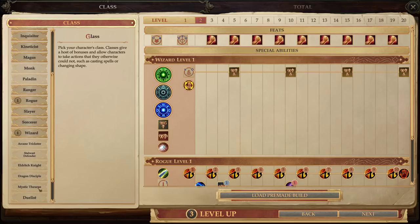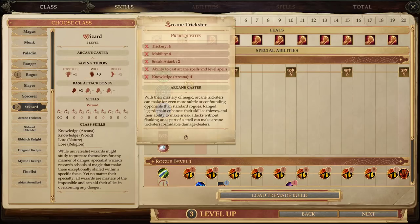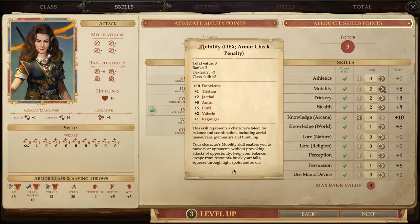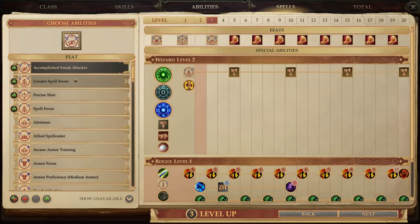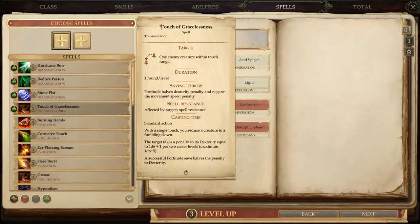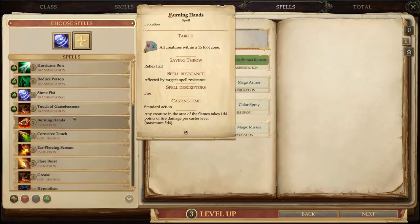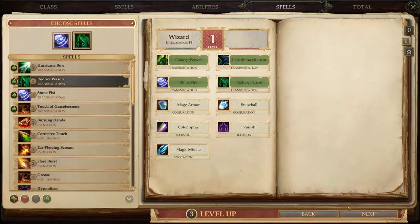Octavia is already basically built to become an Arcane Trickster, so we're just going to continue on that path. She'll be multi-classed into the Arcane Trickster. She needs Knowledge Arcane 4, Mobility 4, and Trickery 4. We also want her to have Use Magic Device. Grab Accomplished Sneak Attacker as soon as possible — always recommend it on her. I'll probably grab Stone Fist since it's under Transmutation, as she specializes in Transmutation. Haste is my favorite spell in the game, and I like her being the Haster. I'll grab Reduce Person as well, for Armor Class purposes.